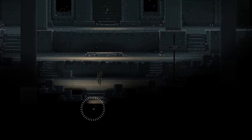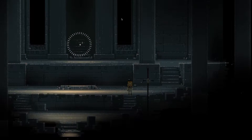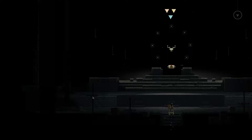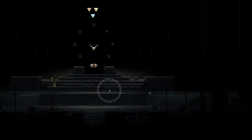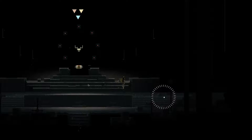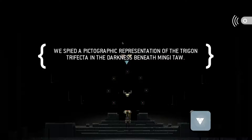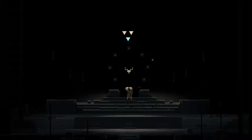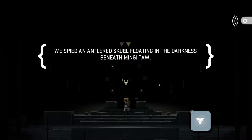I'm just back here - what happens if I just leave now? It's probably just a loop - maybe something later on again. Maybe it's just there to reinforce that this place is mysterious and magical. I thought there was some eyes. We spied a pictographic representation of the Trigon Trifecta in the darkness beneath Mingi-Taw. We spied an antlered skull floating in the darkness beneath Mingi-Taw.